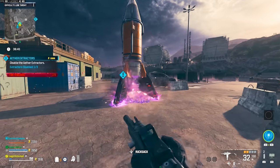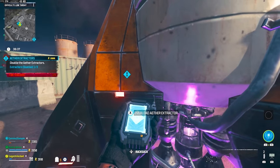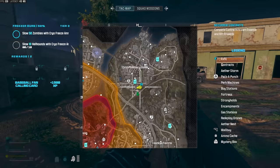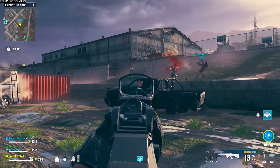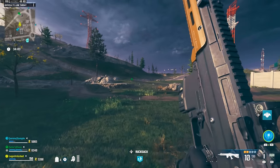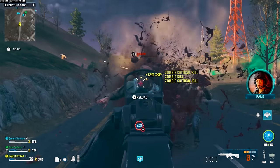Another contract I like to do is Ether Extractions. Once you pick up the contract, go to the area marked on the map and overload the ether reactor — you've got to do this to all three of them, and there's another progression. On top of this, Raid Weapon Stash and Spore Control are both also semi-fast. They're pretty self-explanatory — you pick them up and it tells you what to do and where to go.